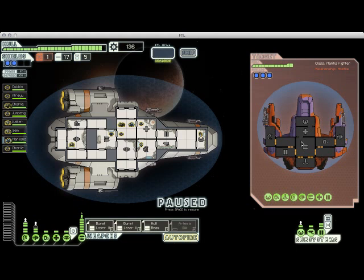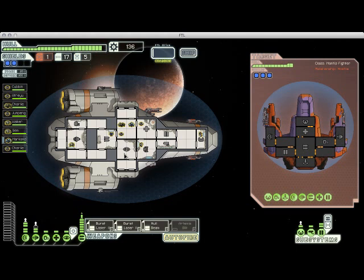It was a trap. We're fighting a very well-equipped Mantis fighter. It's got three levels of shields. More importantly, it's got a teleporter, which means they're probably going to send boarders onto our ship. But once again, I have four crew members who are basically just standing around doing nothing, so they should be able to fight off anybody they send on board.